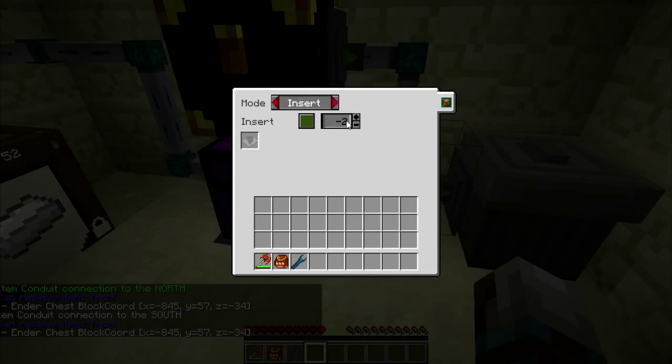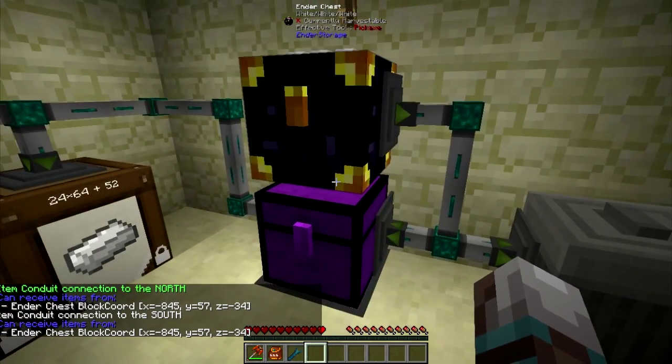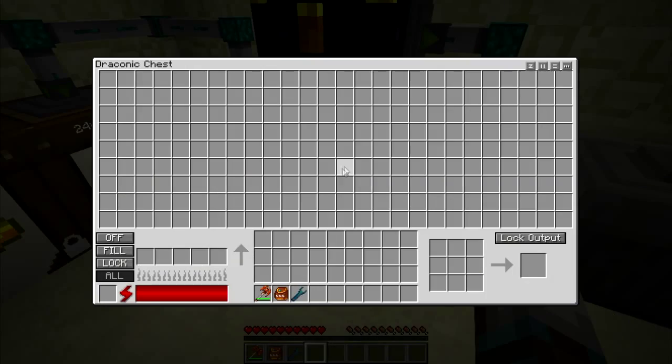Over here, you've got an item priority of two but no item filter. That means the trash can has first pickings over whatever's in the chest, so none of the trash will go into the chest.